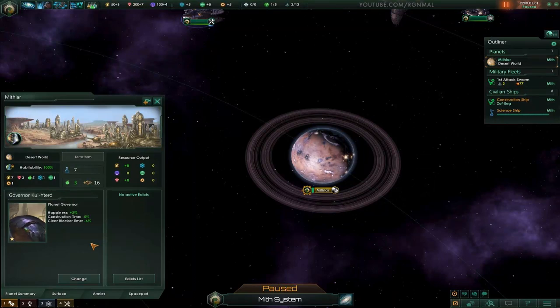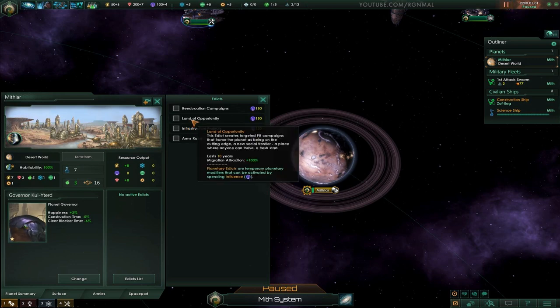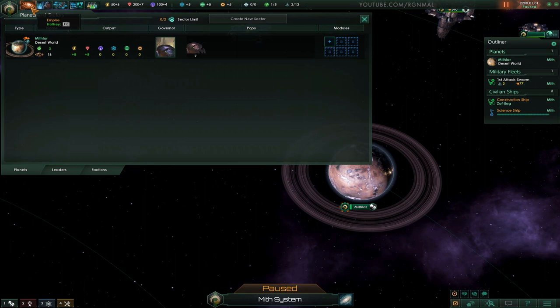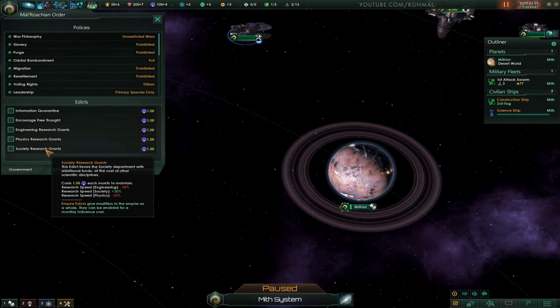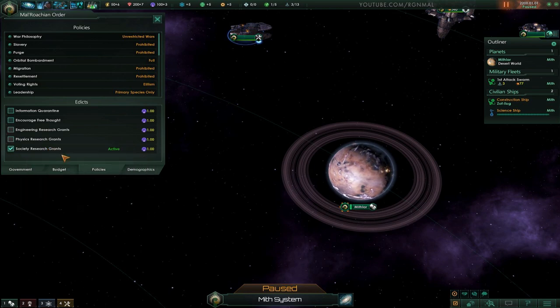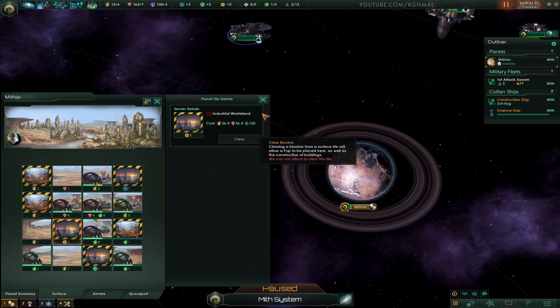Let's go to our main world - 16 pop. Looking at edicts: arms race, infrastructure projects, land of opportunity, re-education campaign - none of this is very helpful right now. Let's set a policy: we could do society research gain. It's probably not a bad idea to do this out of the gate - take society research for the plus 30 percent until we get colony ships and then we can get rid of it. I don't really like spending influence but let's activate that for now. We can actually clear some tiles - we have the tech but can't afford that one - alright let's unpause.